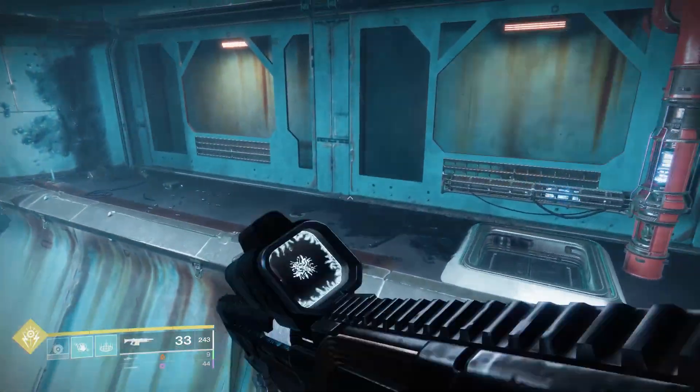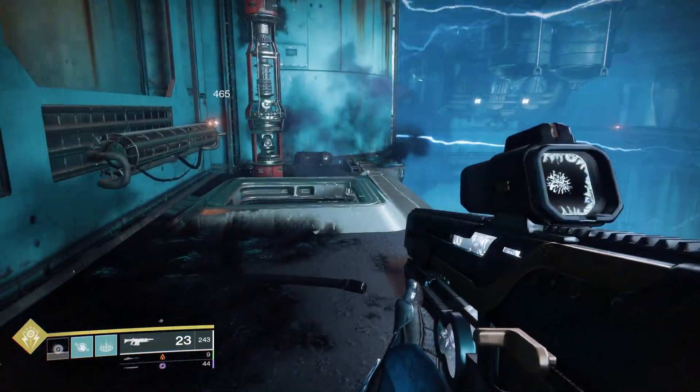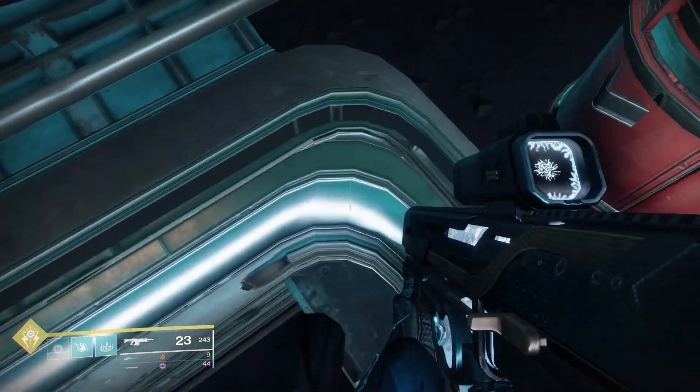You'll notice a tower with a blue glowing fuse — shoot that fuse and it opens up a hatch in the floor that allows you to drop down in.